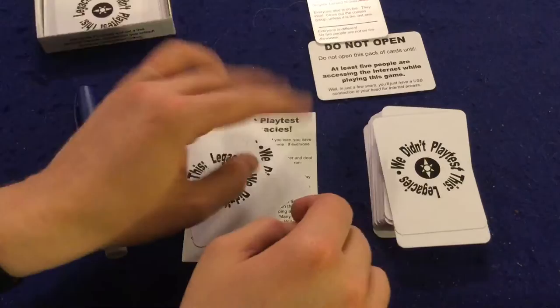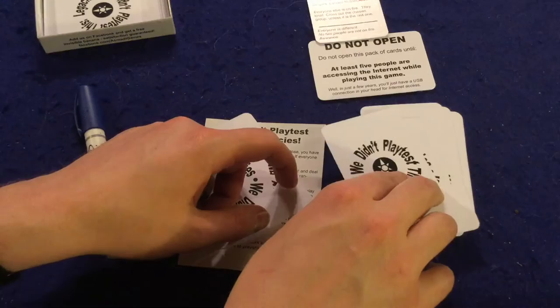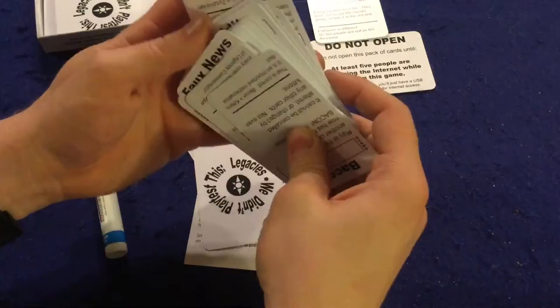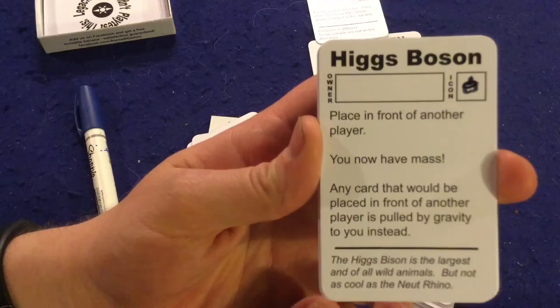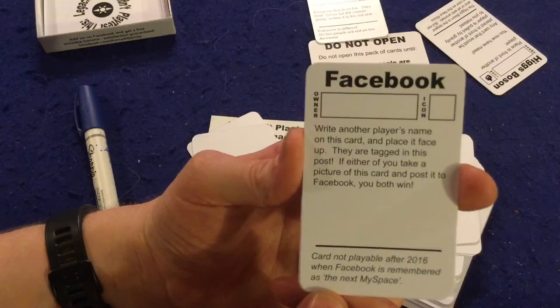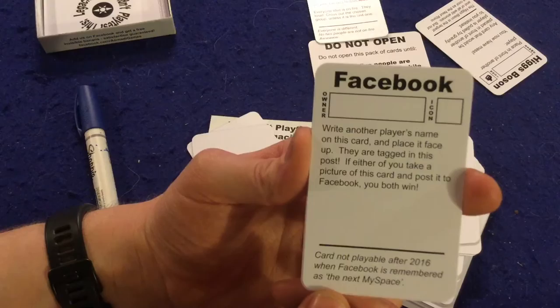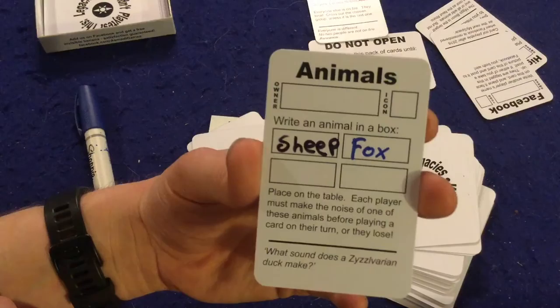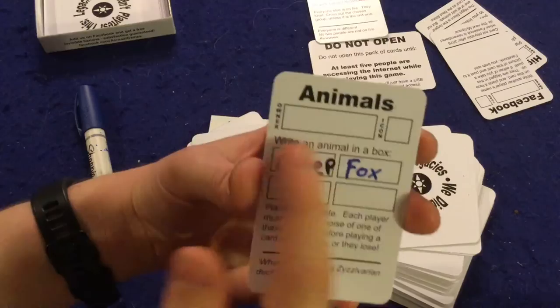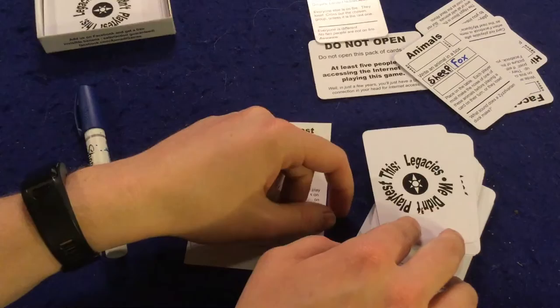You play a card, do whatever effect it says, and your turn is over. You might get two or three turns in a game before someone wins or everyone loses — very preposterous. A few more card examples: 'Higgs Boson' — place in front of another player, you now have mass, and any card that would be placed in front of someone is pulled by gravity to you instead. 'Facebook' — write another player's name, they're tagged; if either of you takes a picture and posts it to Facebook, you both win. 'Animals' — write an animal in the box; as you can see, sheep and fox have been written. Each player must make that animal's noise before playing a card or they lose. Very short, simple games.